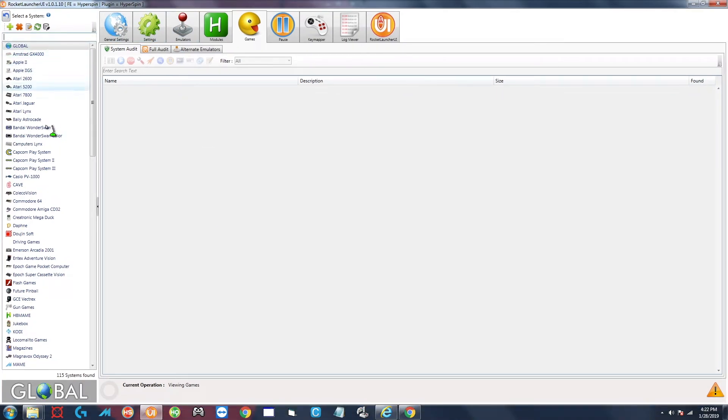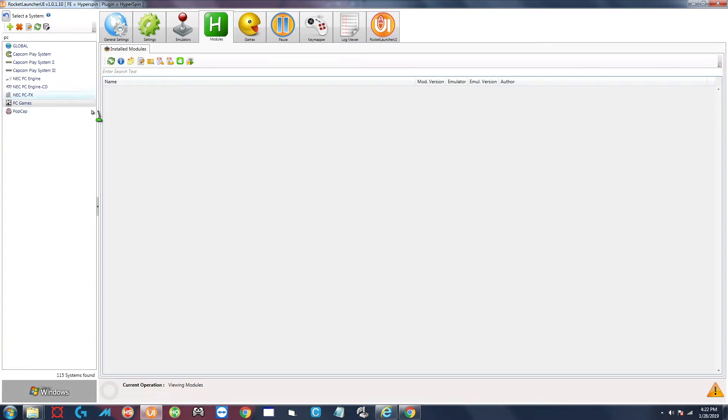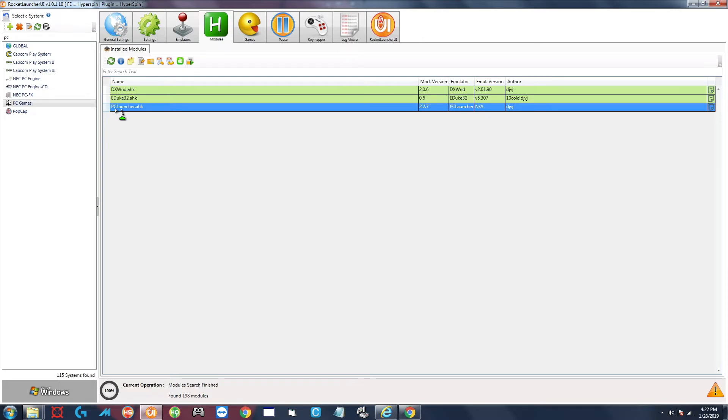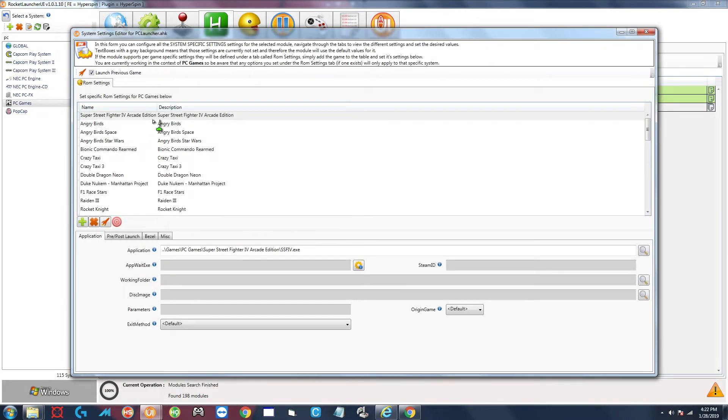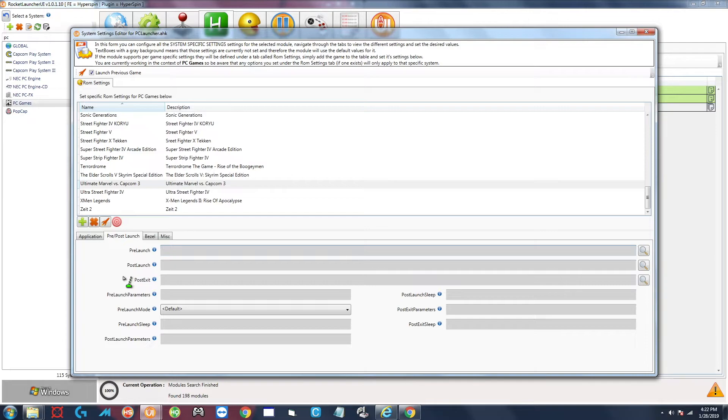I'm going to go to PC Games in RocketLauncher and select the Modules tab. I don't have my module set to auto-load so I'll click the two arrows to load it. I'll select PC Launcher and click the third icon from the right to edit specific module settings, arrange by name, and go to Ultimate Marvel vs. Capcom 3. I'll go to Pre and Post Launch - this will all be blank. This is where you tell RocketLauncher to launch another application before or after launching the game. I tried pre-launch for this game and it wasn't working correctly, so post-launch worked for me.